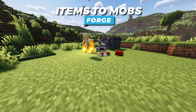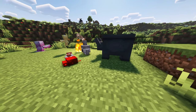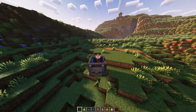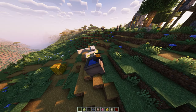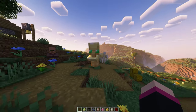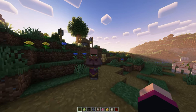Let's make your world come more alive with Items to Mobs. This mod turns a couple of game items into mobs that drop that item when eliminated. First up we got the cauldron — it's now a rideable mob that acts like a portable swimming pool and looks so damn cute. Just don't let iron golems near them, they hate cute things.